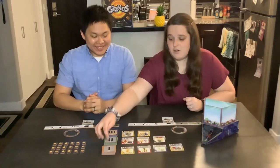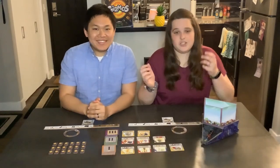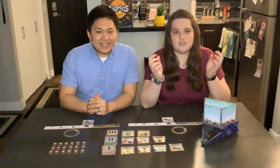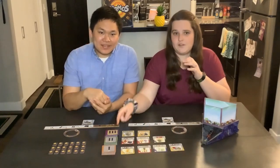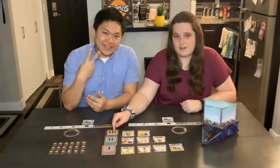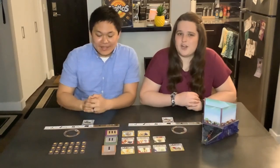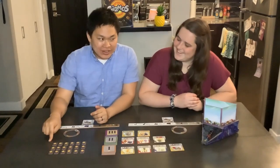Next, you're going to take out all of your level cards — level one, two, and three — and shuffle each of those individually. Once you shuffle all the level ones, put four face up. Shuffle all the level twos, put three face up, and then shuffle level three and put two cards face up. And then finally, you will want to put to the side all the victory points.